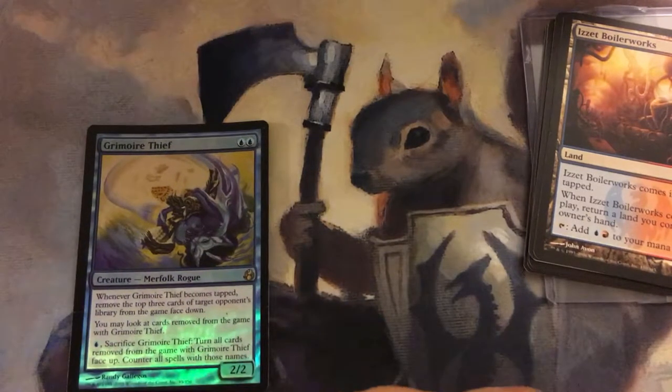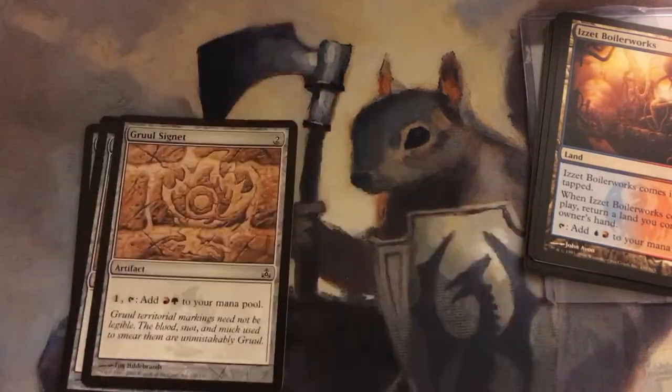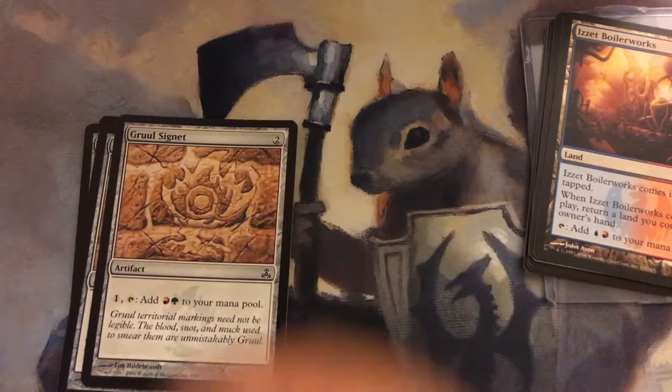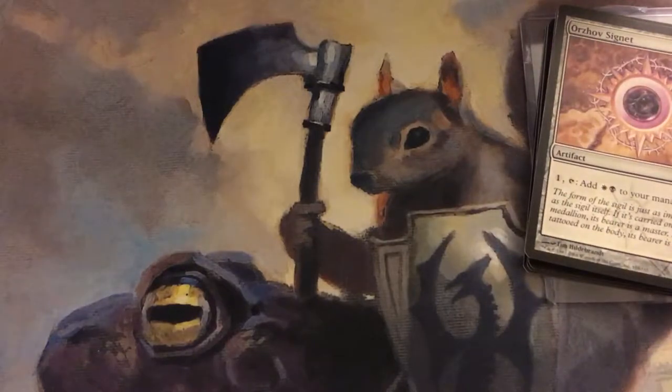Grimoire Thief — it's a Merfolk Rogue, and it's a foil. I needed some Signets so he threw in an Izzet, Gruul, another Gruul Signet, and an Orzhov Signet. Technically I only needed one of each but he was kind enough to send me a bunch so I can use them for future decks.